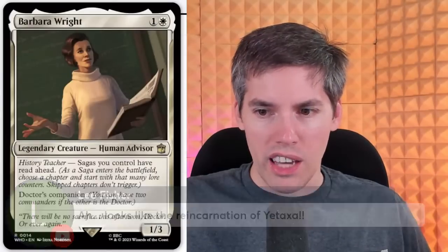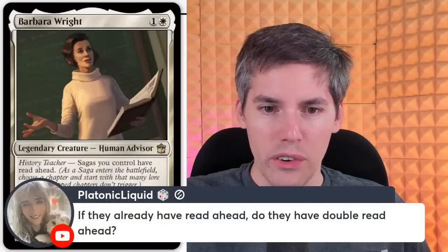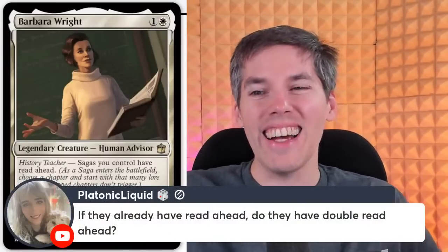I think — isn't that just Partner? Did they just rename Partner? Do we really need two names for the same mechanic? It's Partner for Doctors. And what makes it a Doctor — in the name, in the creature type? If they already have Read Ahead, do they have double Read Ahead? I guess you just read as far as you want. That will make a lot of Sagas way more playable. The downside to a lot of Sagas is that you have to wait one, two, sometimes three turns for the ability that you want. I think this card is actually strong.